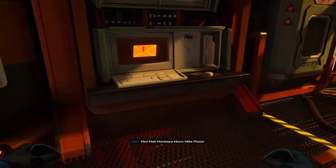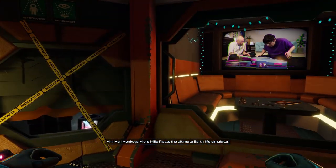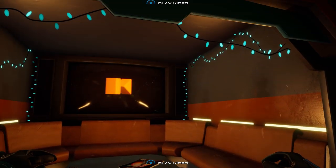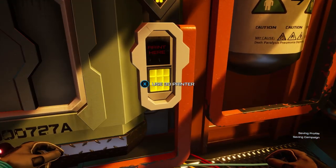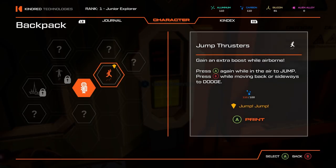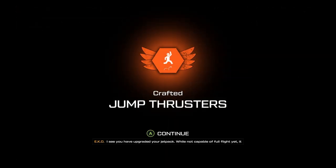Let's see: minimal monkeys micro mills plaza! The ultimate earthmaps circulator — we've seen this one already. Shut up, stop the video, it's a rerun. Backpack. Jump thrusters: press A again in the air to jump, press B while moving back or sideways to dodge. So basically this allows us to double jump or dodge. I see you have upgraded your jetpack. While not capable of full flight yet, it should allow you to access previously unreachable locations with only minimal release of atmospheric pollutants.